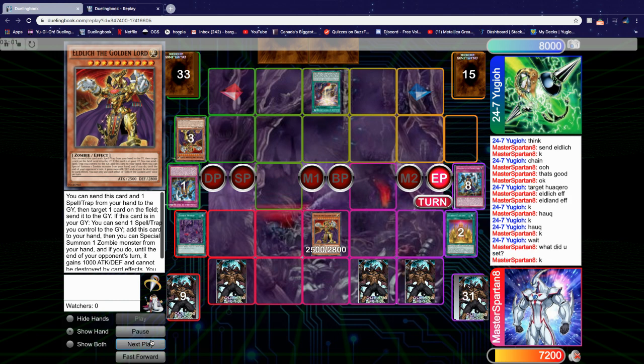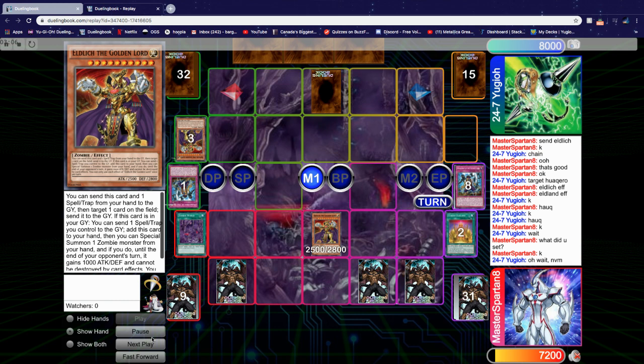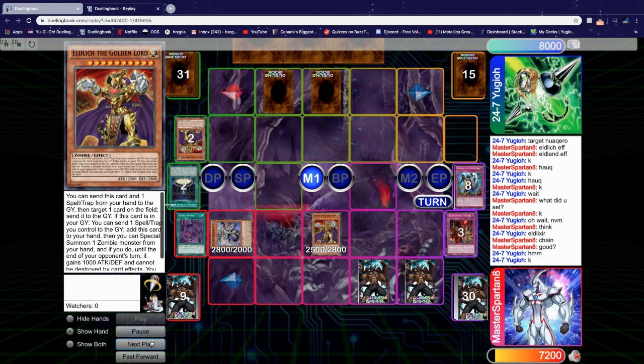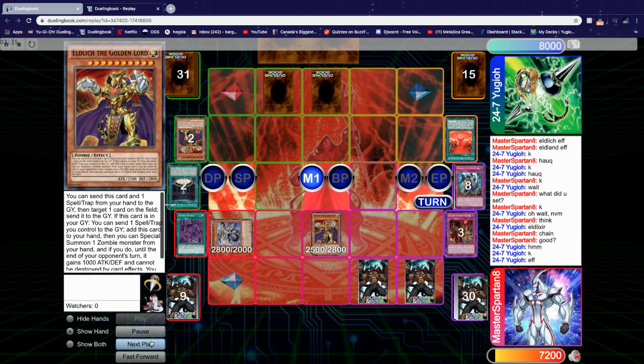Now it is his turn. In Draw Phase and Standby, he activates Black Awakening and Grave effect, so I chain Scarlet Sanguine, which allows us both to do separate things. I Special Summon Doom King Baldurak from deck and he can now set Conquistador directly from his deck. He then activates Magical Meltdown, which I negate — that would be his Invoked side of the deck.